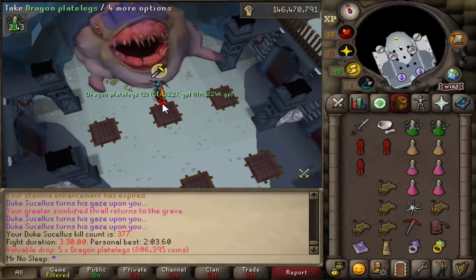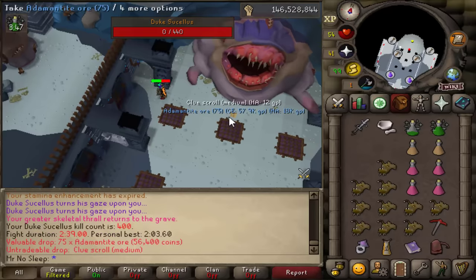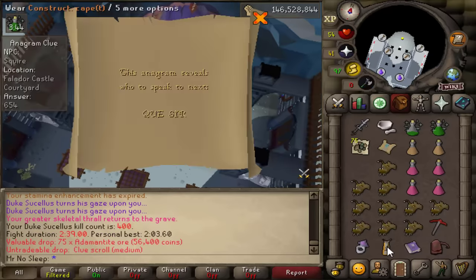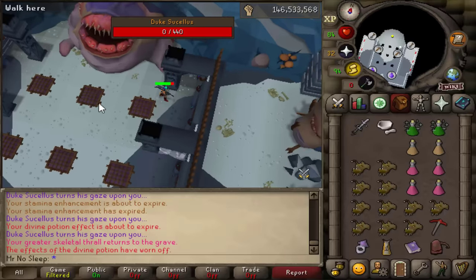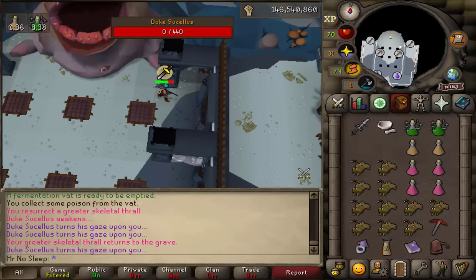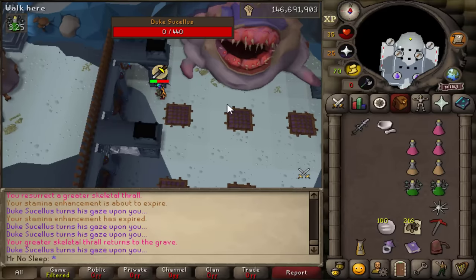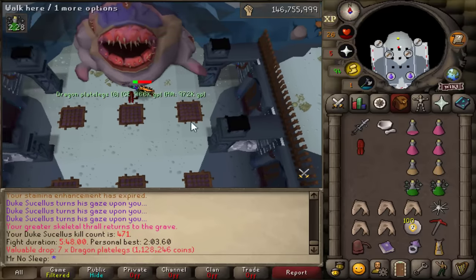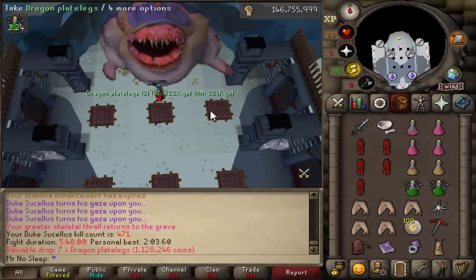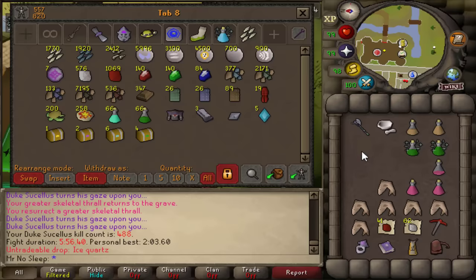A couple more awakener orbs, some dragon plate legs, some rune ore — no matter what, you are going to make good money at this boss, so stay positive. This was a huge grind for me — it took me all month, which is why this video is being uploaded the last day of the month. I found it very hard to do 100 kills a day so I'd end around 50 or 60. The hardest part was the preparation before the fight — misclicking and taking damage early on, and mixing the potions together. Not my cup of tea, but I'm glad I got it accomplished.